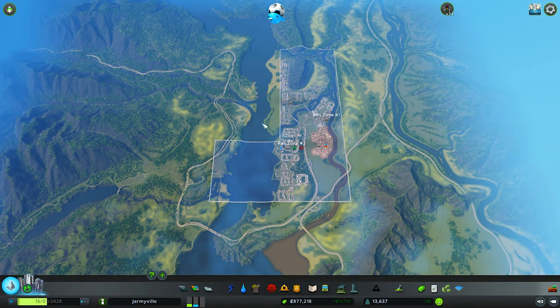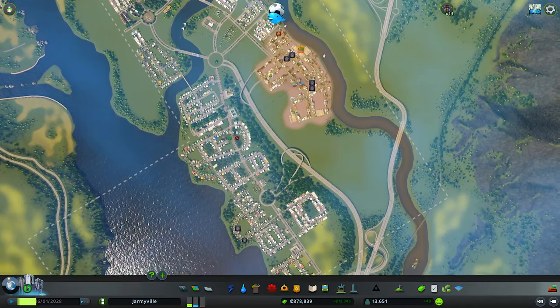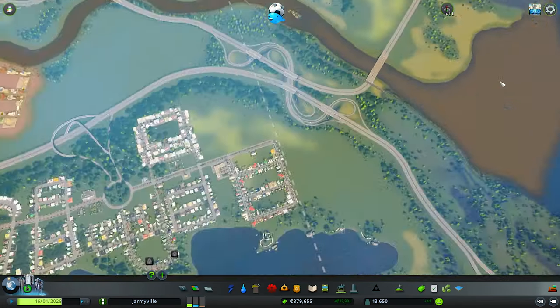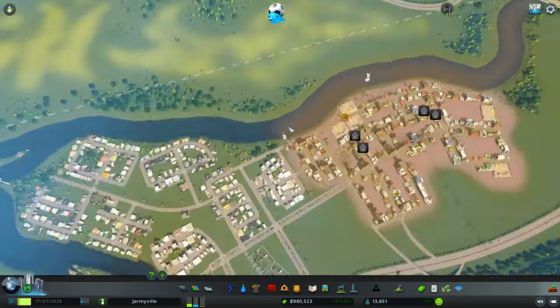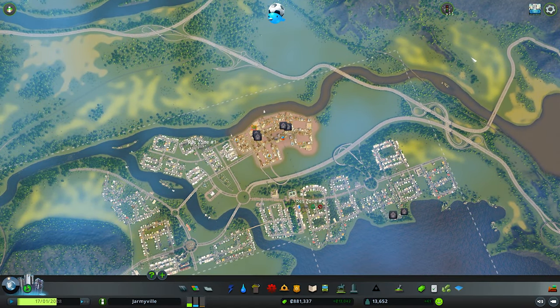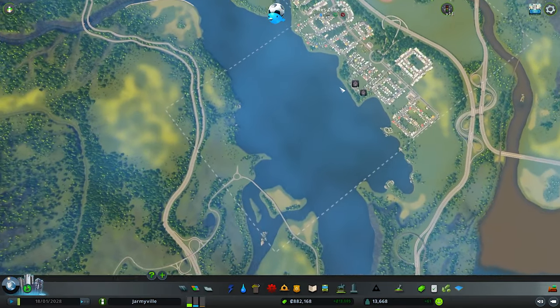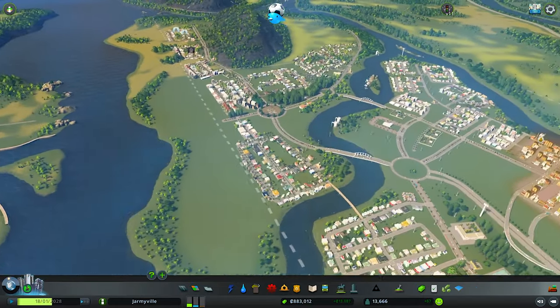Last episode I said we can't buy more tiles — I forgot that tiles get unlocked as population grows, so we can't unlock anything right now until population goes up. Also, J Army, if you know a mod that can get this ugly sewage color out of here, let me know. I find it very unrealistic that 13,000 people create so much sewage pollution it reaches the ocean.